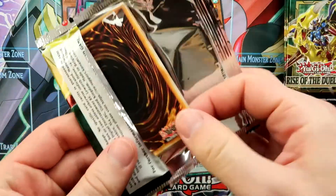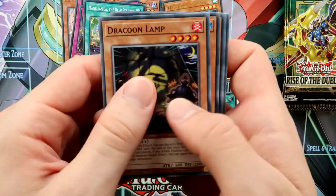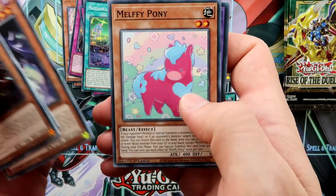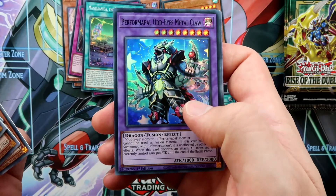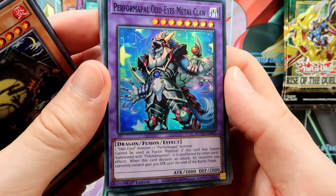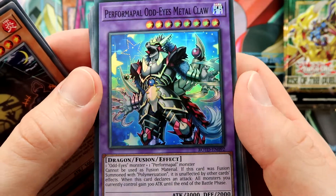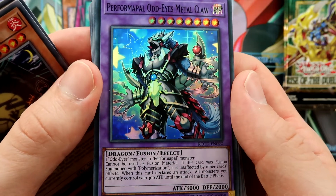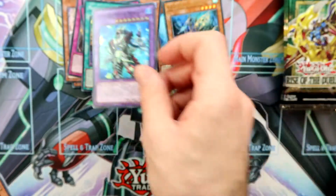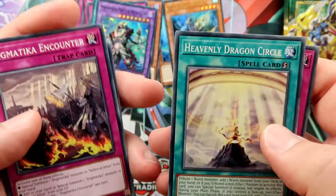We still have one more secret, and I'm really curious what it can be. We pulled Performapal Odd-Eyes Metal Claw — kind of cute. And DD Arc, the other DD support, and Dogmatica Encounter.